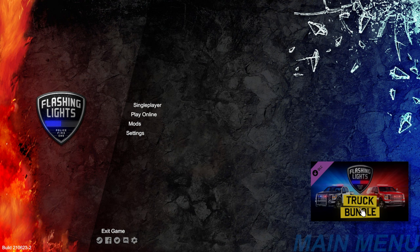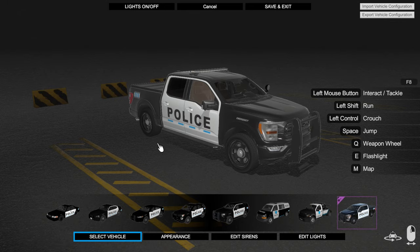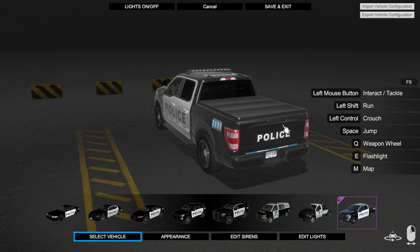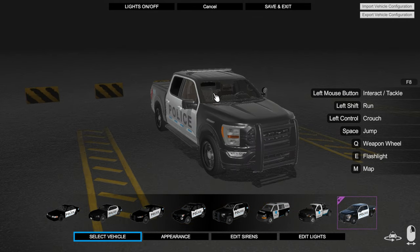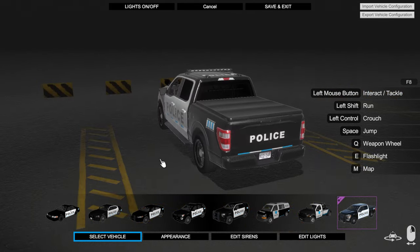I think we're gonna start off with the police. We're gonna try and take a look at all three roles here, just to gauge how useful it is in all three roles. So here we are on the vehicle selection screen. I'm gonna select the pickup truck. As you can see, it's a double cab, so that's nice. Bit of a short bed. It looks like there's a divider there, so you can put a suspect in the back seat of the pickup truck. That's good to see.